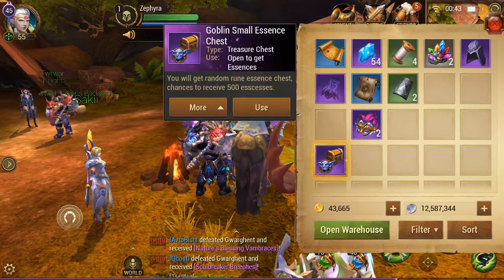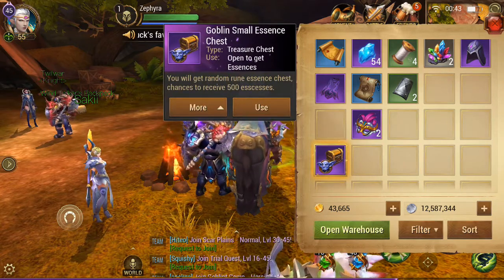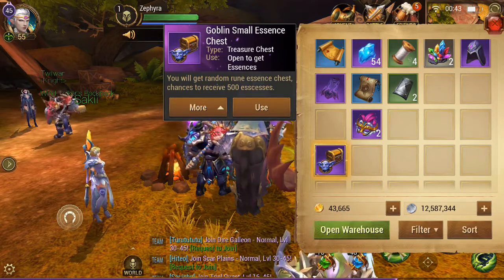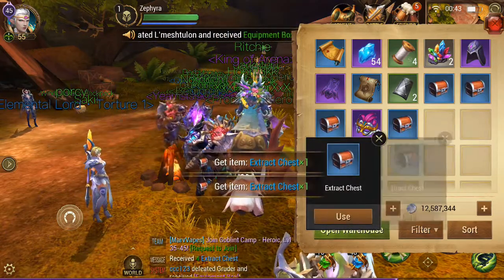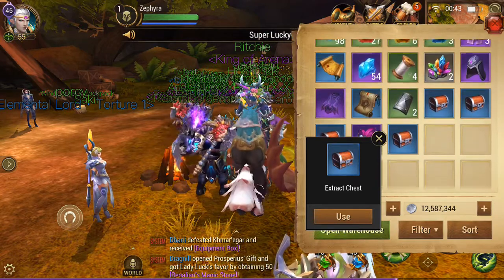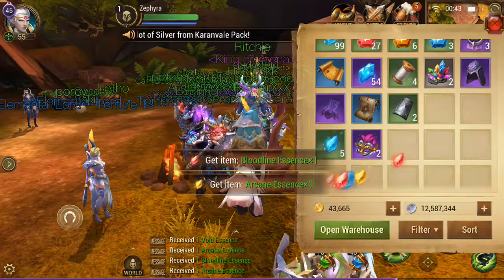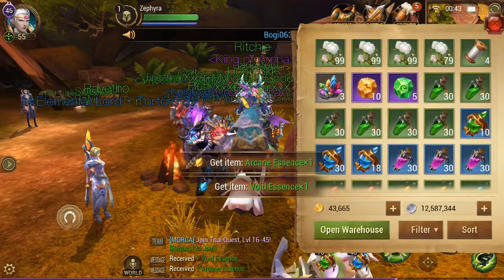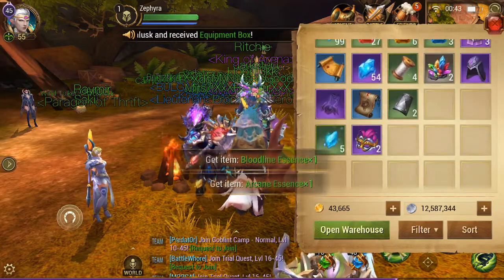The last thing is the Goblin Small Essence Chest. I don't know if it's going to tell me straight away — let's use it. I think you only get 10 in each of them, so that's just a case of getting about 40 of them in total. Nothing too exciting, but you will see it spamming through.